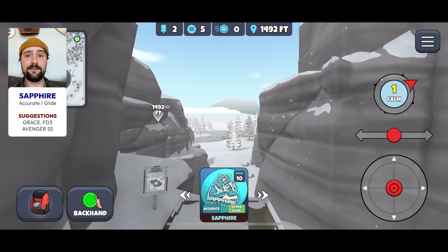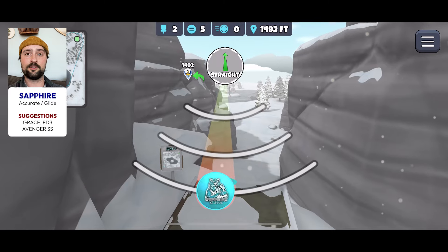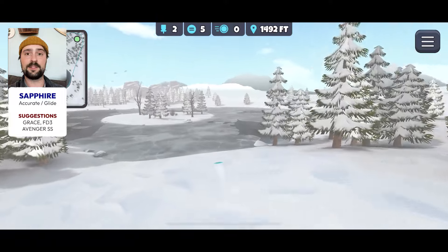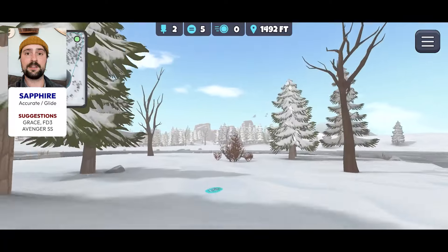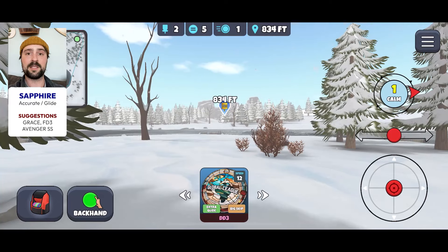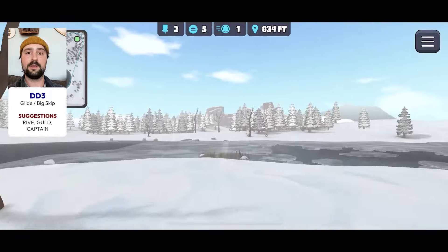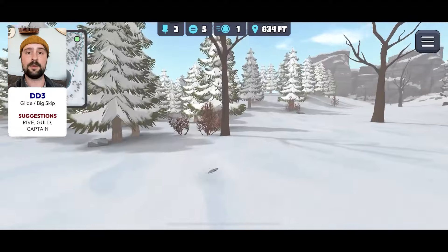Frozen Valley 2 is tough. I will still mess this hole up from time to time — it's not a gimme — but this is definitely my favorite line. Going low with an accurate Glide Sapphire, I'm trying to keep the disc as straight as possible. A Glide Grace I think is even better here. What I'm really trying to do is get a skip on this ice and slide up to the middle island. This makes it so much easier to clear the ice on the second shot and can set up a possible eagle. I'm going Glide Skip DD3, but you could use any turn or flippy driver to push up the fairway.